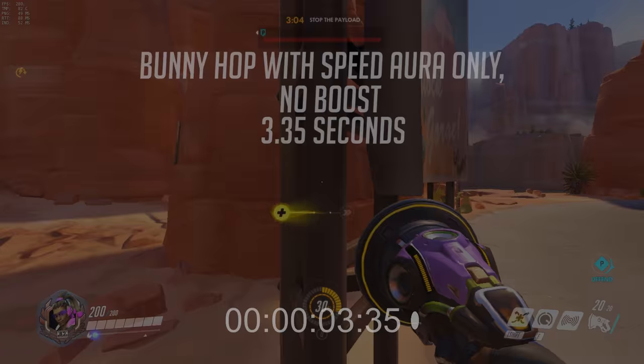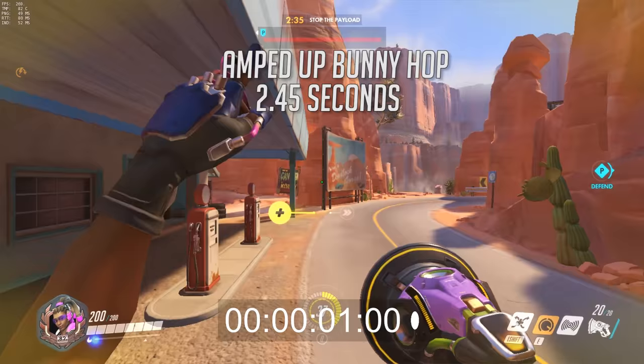With this trick you can even maintain your amped speed boost while healing. You can quickly activate your E and immediately switch to your healing to get the benefits of both auras at the same time.